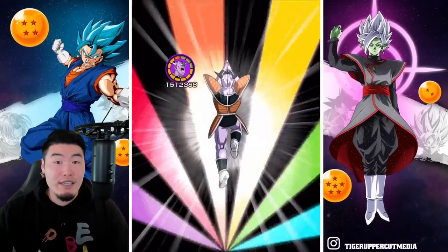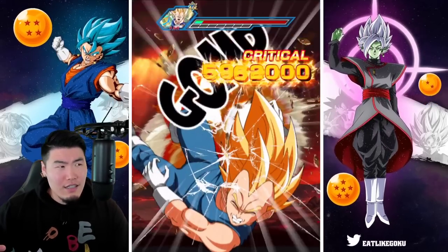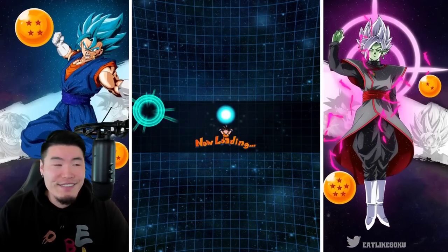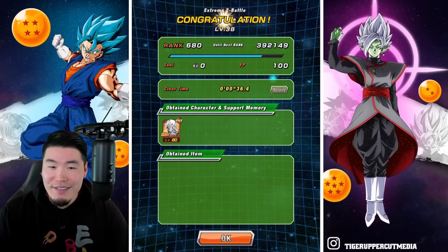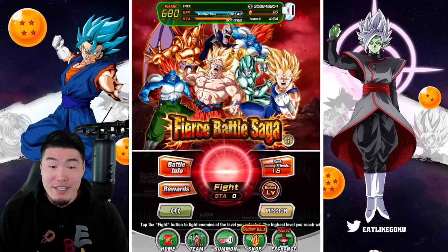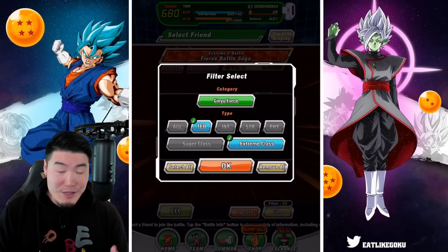Especially with the pace they're releasing Extreme Z Awakenings, and each one taking around 50 mil per unit or something like that. Either way, you can never have enough Hercules Statues. You can never have enough Zenni. So go farm this event right now — we're getting through this really, really quick.